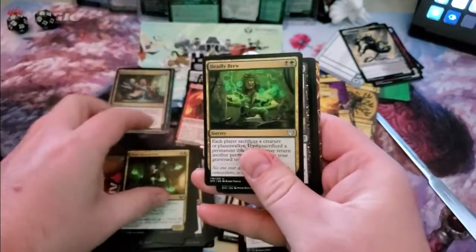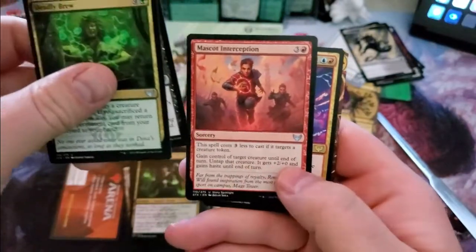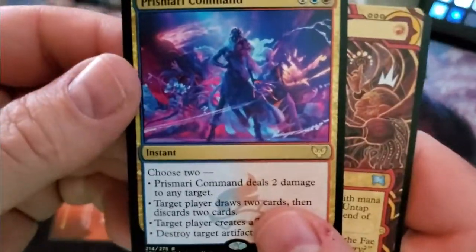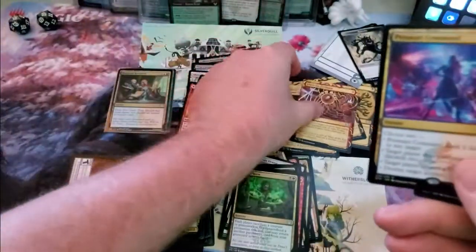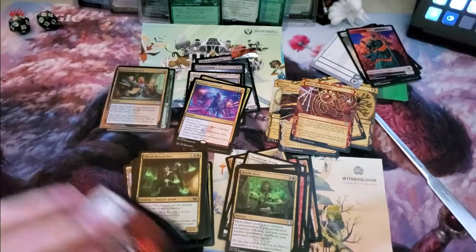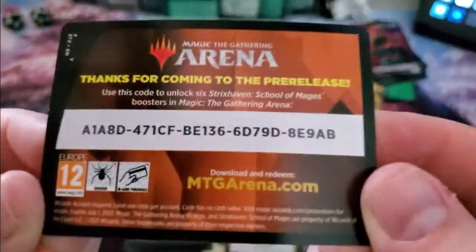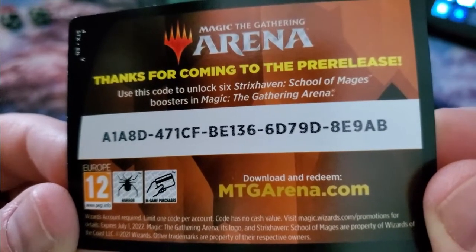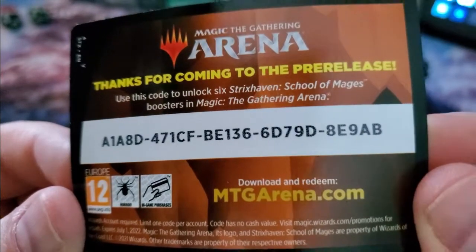Deadly Brew, Mascot Interception, and Prismari Command. Not the best pulls but not bad. Your code right here — go get those six Strixhaven booster packs.